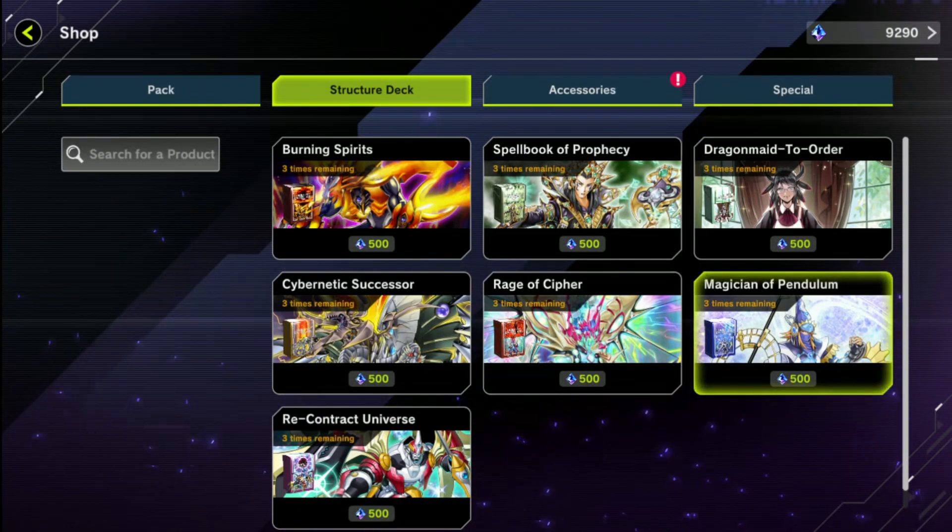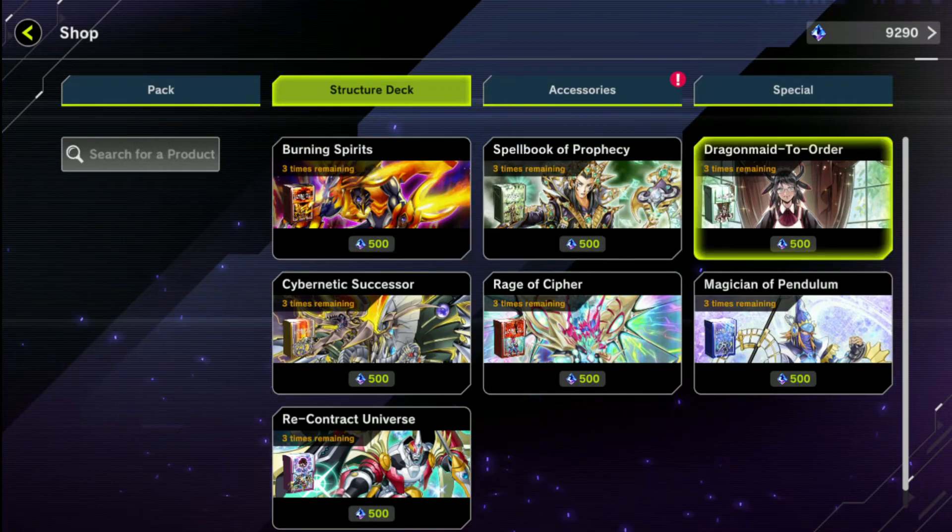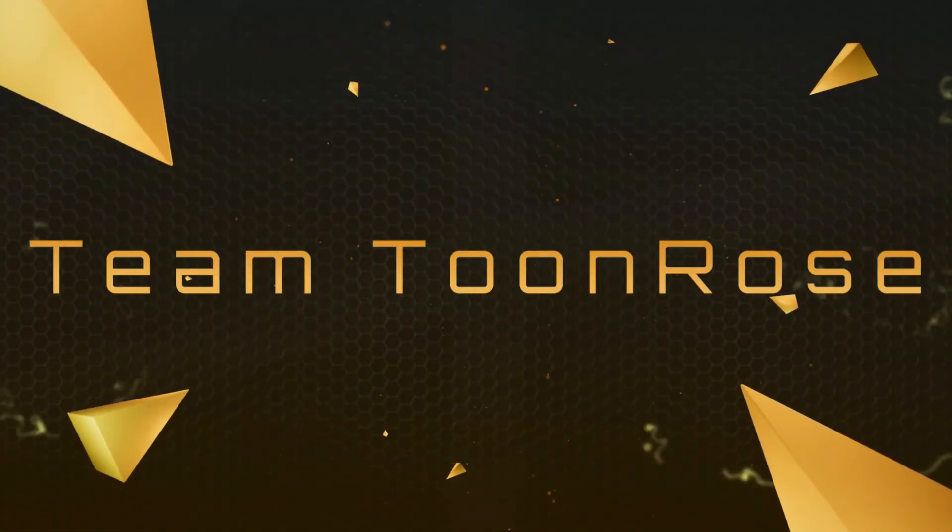We said get all of them — it's so easy to get gems in this game. But of course, if you don't want to buy all of them, we did point out the ones we think are the best to get if you're thinking about just grabbing a few, which is definitely Salamangreat and Dragon Maid — 100% the best ones as a whole for making a fast, competitive deck quickly.